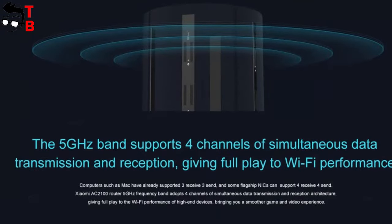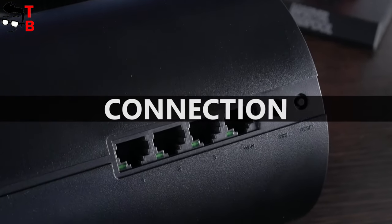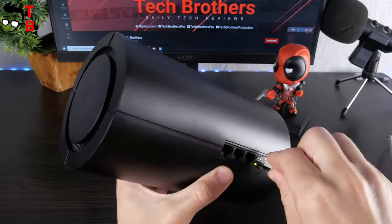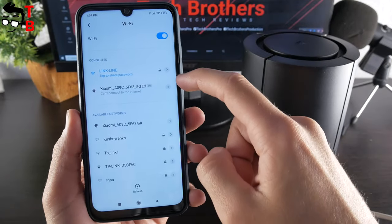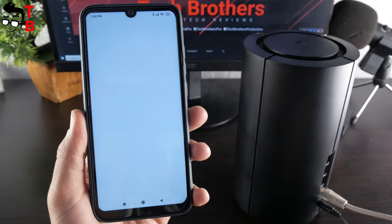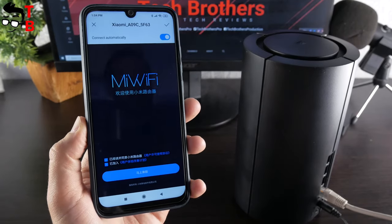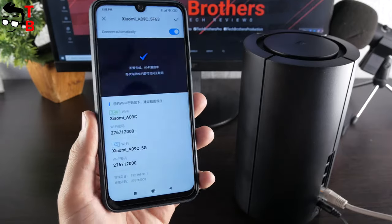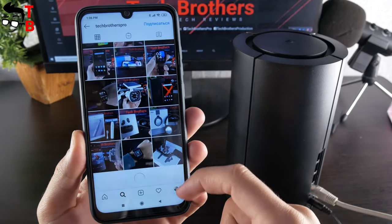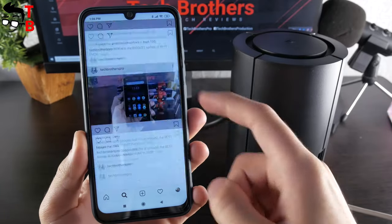Let's turn the router on and connect the smartphone to it. You can use Xiaomi AC2100 as a router itself or repeater. First, you need to connect the power cable and ethernet cable. After that, there will be two new Wi-Fi networks – 2.4GHz and 5GHz. Just connect to one of them. Now you have to do the first settings. All the inscriptions are in Chinese, but you just need to tap on the blue button. That's all – you can already use Wi-Fi. However, if you want more functions and settings, then you have to install the Mi Wi-Fi app on your smartphone or use the Mi Wi-Fi panel in a browser on your laptop or PC.